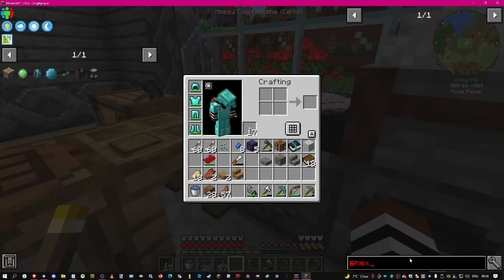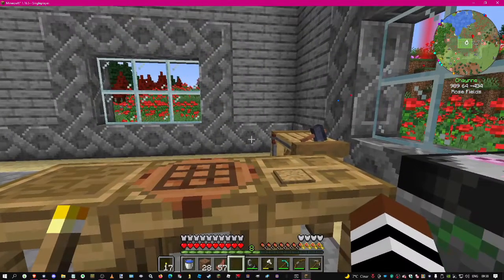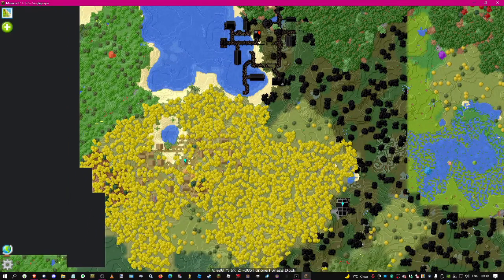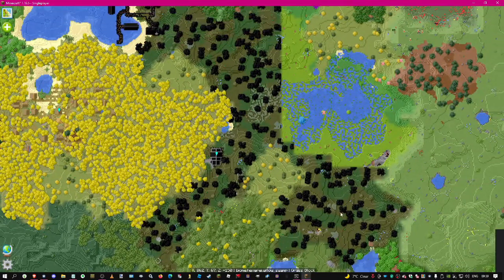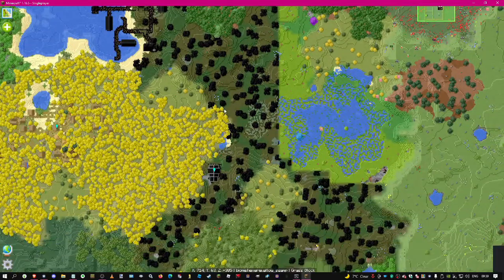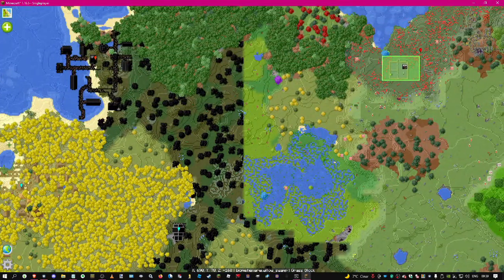Hexerei was removed, which is a shame - I wanted to learn it. The buildings still show up on the mini map but it's kind of corrupted, so I'm pretty sure if we went out there there wouldn't be anything. That's the Hexerei biome and now it's gone, that's why it looks a bit weird on the mini map.